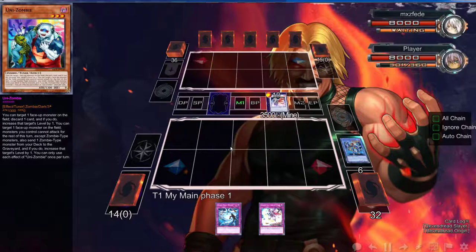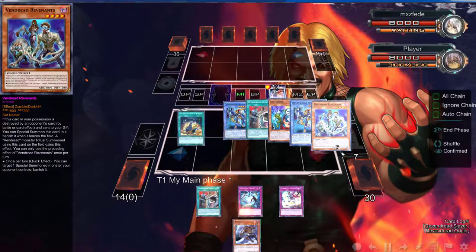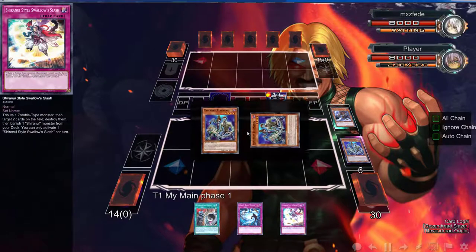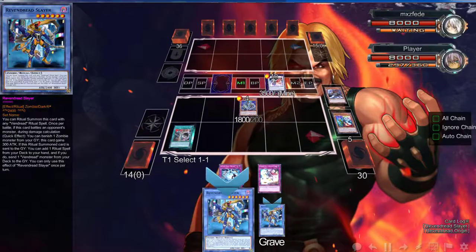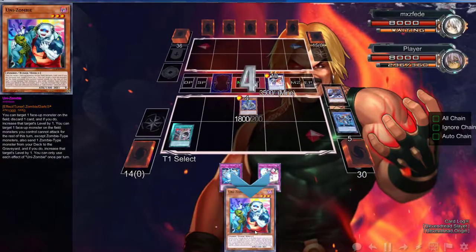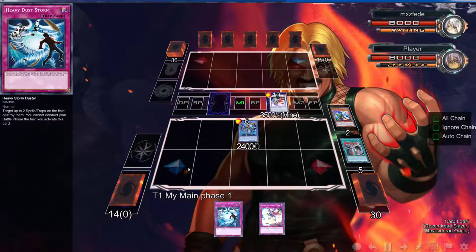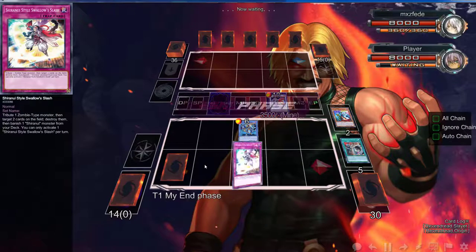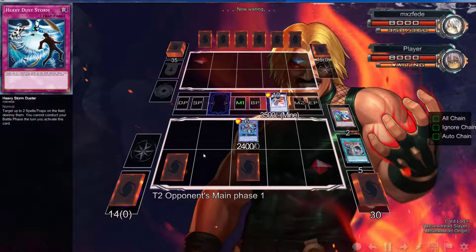We're going to use Slayer's effect. Since we do run multiple Pre-Preps, we can definitely use Pre-Prep to get the ritual spells back to our hand. But that is the problem with this deck — you run out of ritual spells so fast. The reason why we used Revenants instead of Hound Horde, which would have been easier, is because we do have Heavy Storm Duster, which we're probably going to be bumping up to more copies.